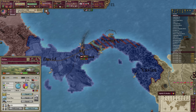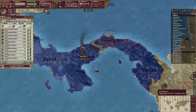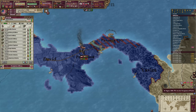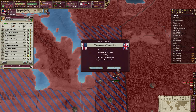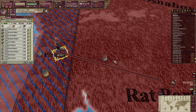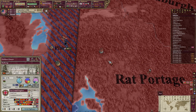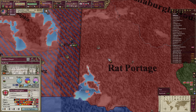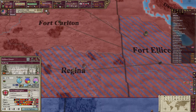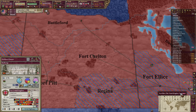Germany got there first — interesting. Edmonton is on the siege. These are actually... oh, they are fortified. Interesting — they have actually fortified the border.